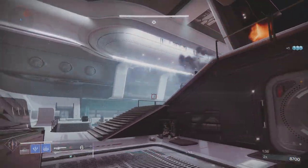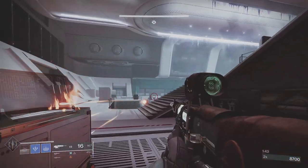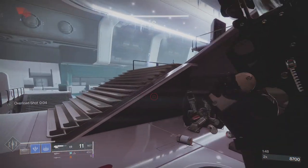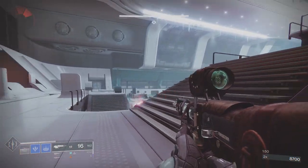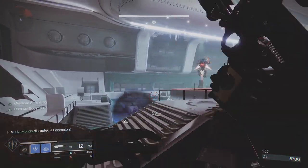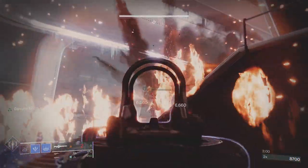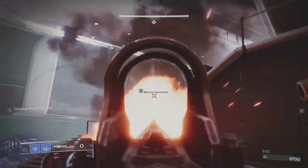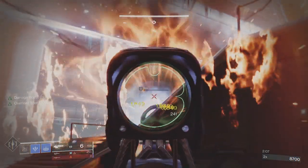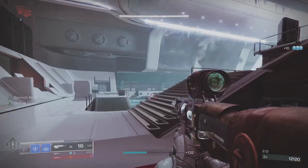We're going to use all of our Xenophage on this Brig — I'm not worried about using it because Spoils of War means I'll get more back from the two overloads in this room. All I'm doing is not attacking the Brig until he's airborne, because I can head-glitch him when he goes up in the air. I'm just trying to kill as many of the little Shanks as I can so I can safely go out and finish the overloads. When he's not airborne he's not really an issue — it's when he's airborne that you need to worry.